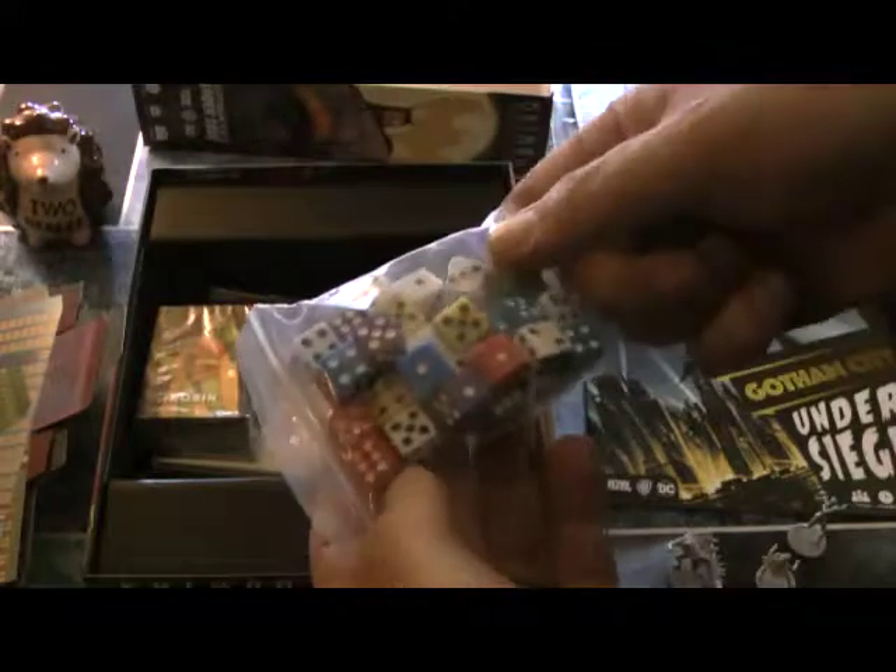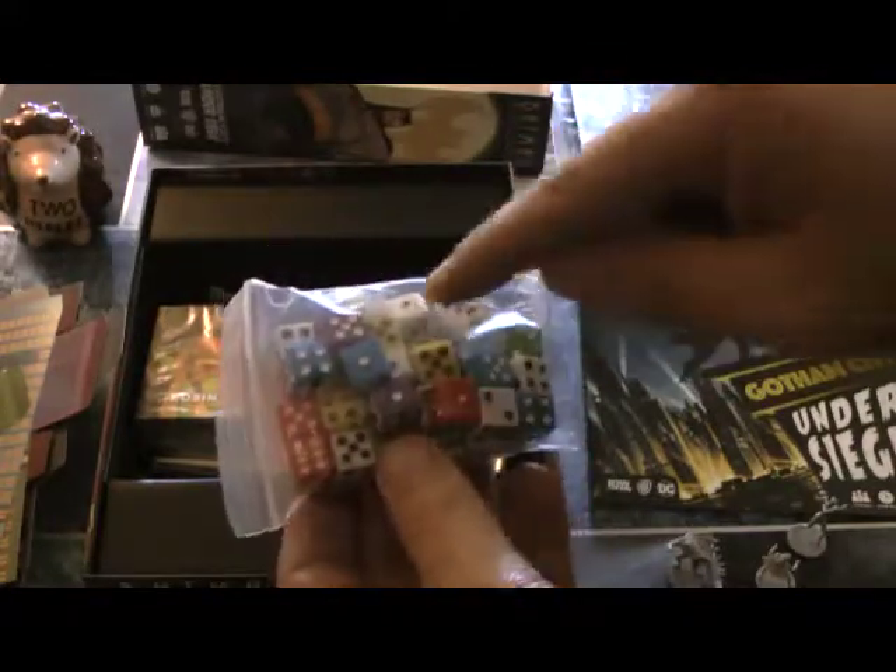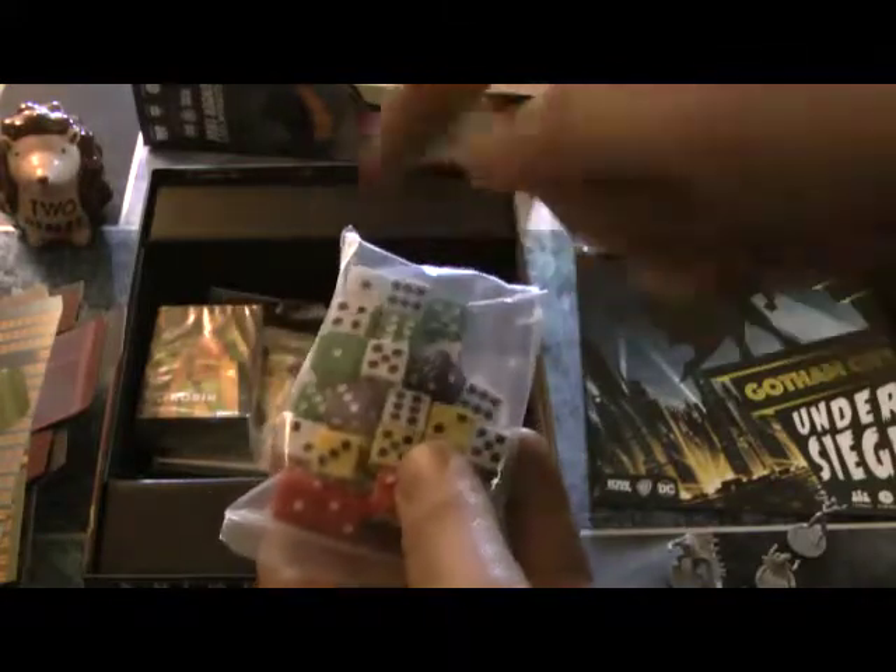Each one has their corresponding dice. You have Batman with blue, GCPD with green, Robin with red, Catwoman with purple, and Batgirl with yellow. And then you have white, which are the wild dice — the extra action dice that you can use.